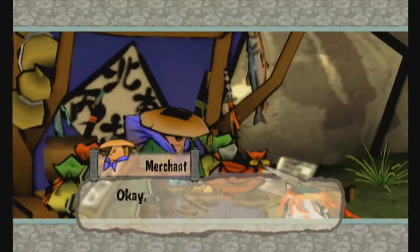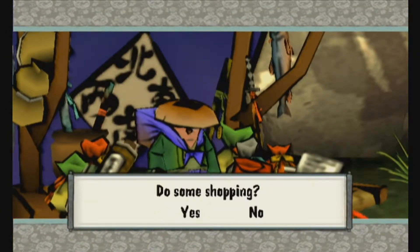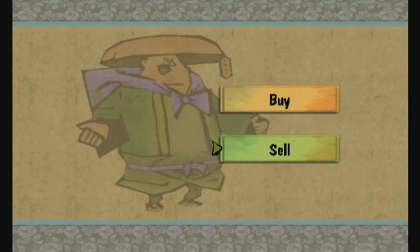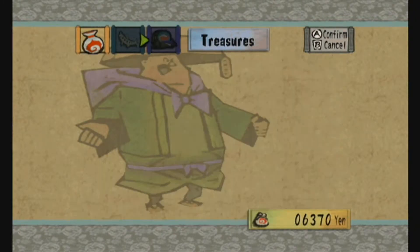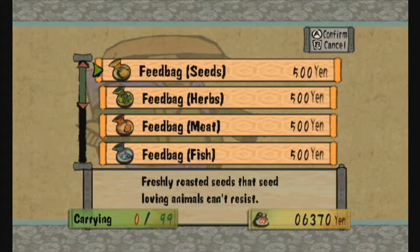Now, there are still animals to feed and treasure chests to get here, but I think I'm going to sell the little charges that I get — or that I already have.